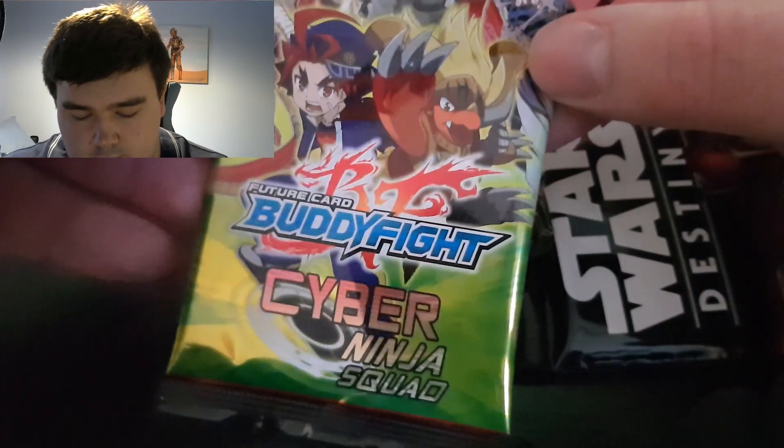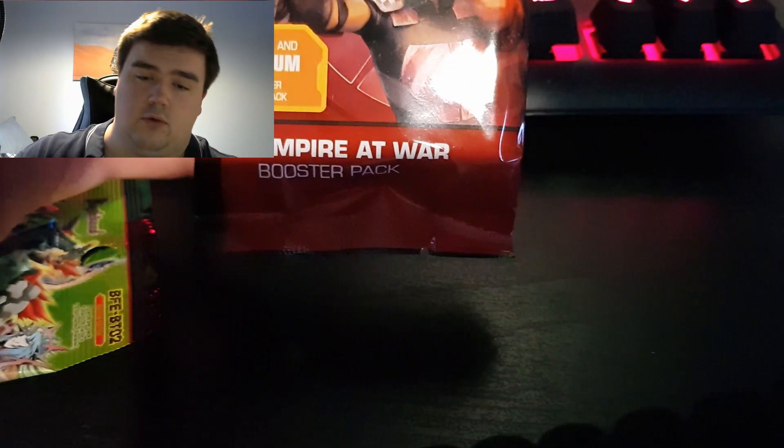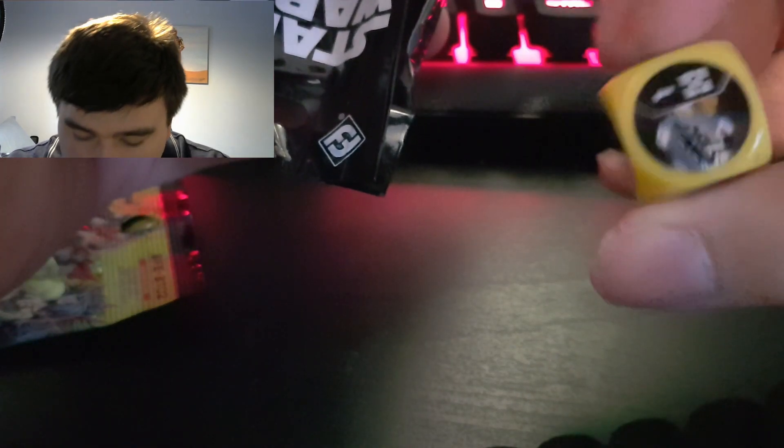Anyway, what are we opening up today? We are opening up Star Wars Destiny: Empire at War and Buddy Fight: Cyber Ninja Squad. Let's go right into it with the Empire at War booster pack and see what we can fit into a meme sleeve. The dice for this is a yellow one — looks to be just another blaster of sorts.